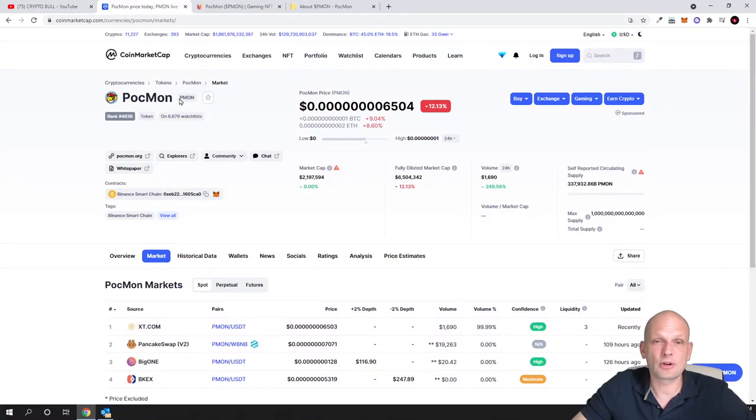The ticker for this cryptocurrency is PMON. Here on CoinMarketCap, as you can see, once it was listed it has a one quadrillion maximum supply, but this doesn't mean that one quadrillion will ever be out there, because more than half is already burned. In circulating supply, there is only 337 million of these PMON cryptocurrencies. I will talk more about tokenomics and how much is burned when we get to their white paper.